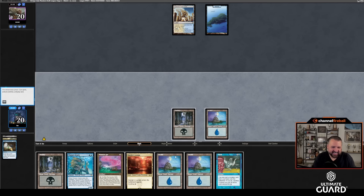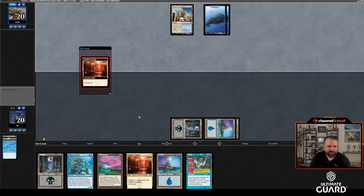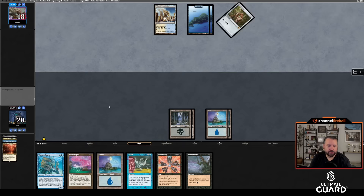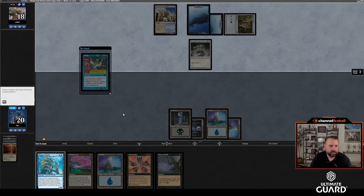I'm just going to discard Atraxa — feels like there's more action that way. Cycle the Xander's Lounge and see what we find. They're leaving up countermagic but cycle Xander's Lounge anyway. If I can find Corpse Dance I'll be pretty happy. Drawing Reign of Filth and Doomsday — oh interesting. Let's pass the turn, but we're not too far from being able to do something. They play Mox, turn four Porcelain Legionnaire. I kind of feel like they're leaving mana up — I'll just cast Flash here, I don't really have anything else to do.